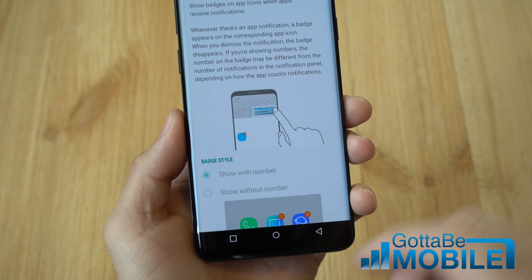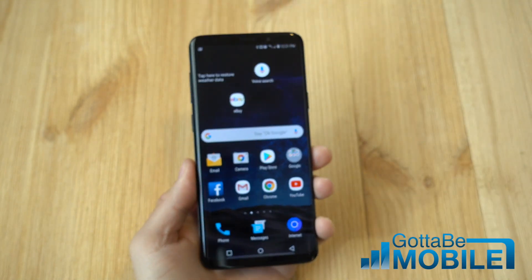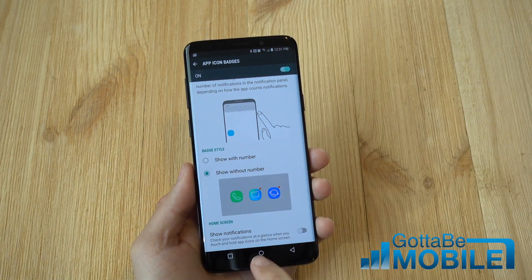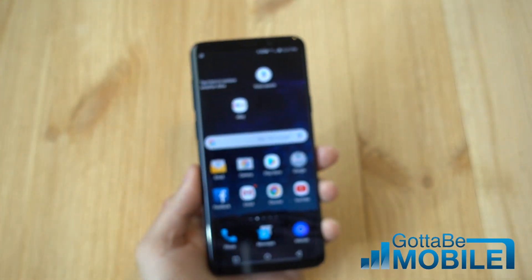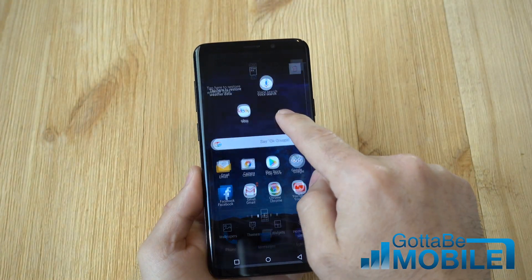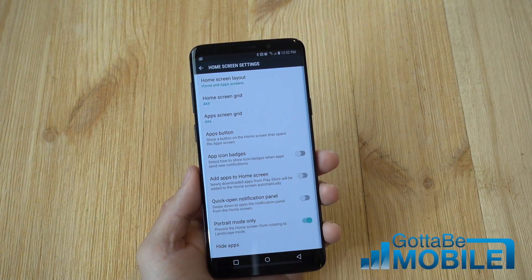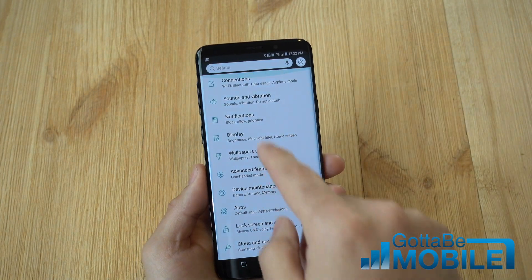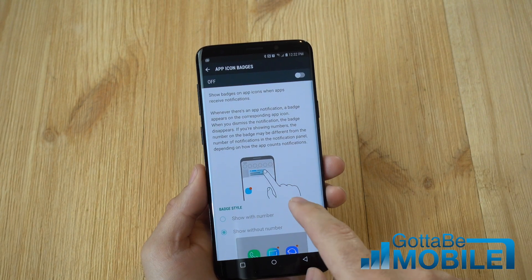All you do is tap off and that's it. Now my Gmail is perfectly fine and your apps all look the same. If you want to add those back, just go with the little dot. So it's all up to you with the Galaxy S9 and Galaxy S9 Plus — basically just go to home screen settings and tap to turn it off right there. Very simple app notification badges on the Galaxy S9. Or you can go into notifications and access it the same way.